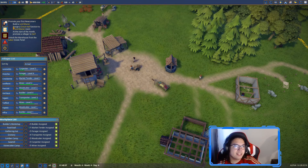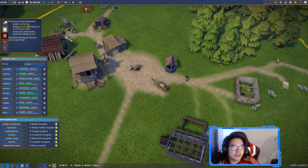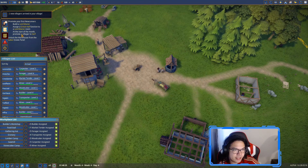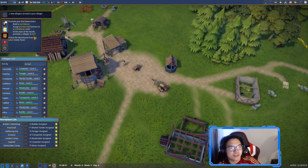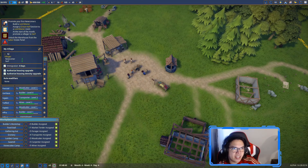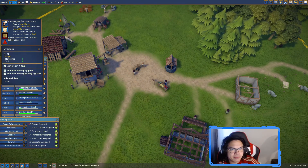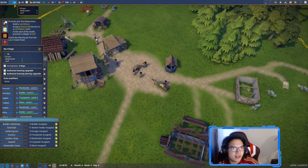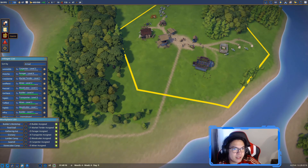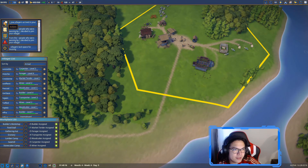Our quests are: promote your first newcomers, build a Lord's Manor, assign a Great Hall function to the Lord's Manor, then at the start of the month promote a villager to a serf. A serf basically means a noble - a higher status. And now two new villagers have joined us, so we have 12 people.